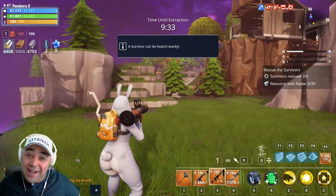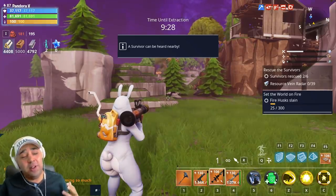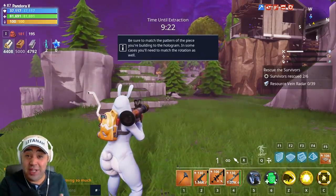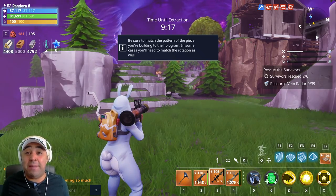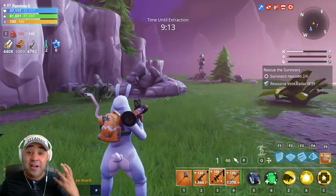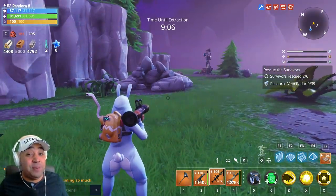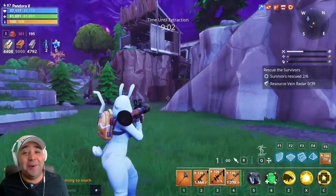Massive thanks for watching! So that was the Bowler — let me know what you think of it. I absolutely love it. It's not going to be your go-to launcher, but it's so much fun to use. It's probably going to be my favorite launcher in the game by a mile — it reminds me of when we first got the egg launcher, that kind of feel. If you're not part of the Latana Army already, make sure you hit that subscribe button, drop a thumbs up, and I'll catch you later on the next video. Thanks for watching!